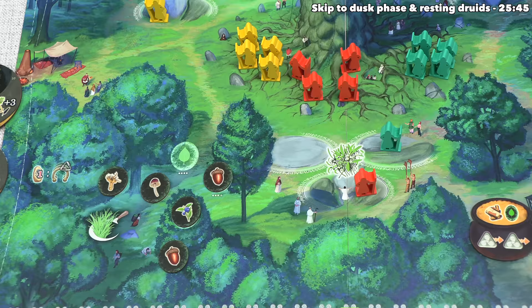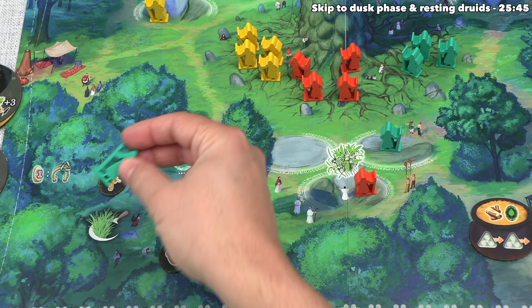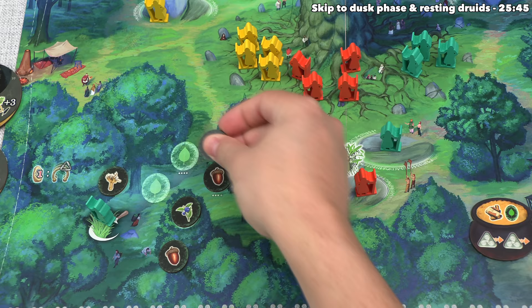They've built up a situation to have a lot of them in the next round, and they feel like that'll be a good thing for them then. Now, once a player passes, they're going to take a passive druid from under the oak and they're going to send it over here in order to gather ingredients. At the start of each round, we're going to put a number of ingredients over here equal to the player count plus two, and now this passive druid can collect one of these ingredients. In this case, they've decided to take this mushroom, and that's their entire turn.